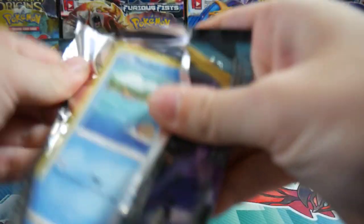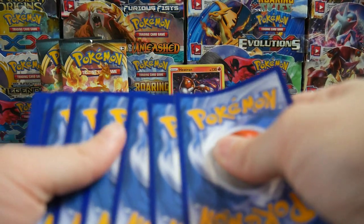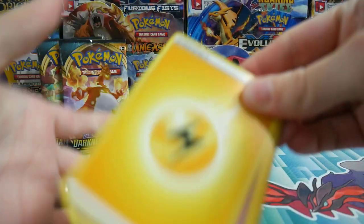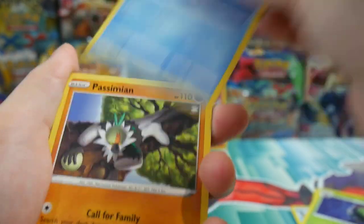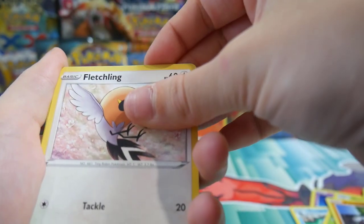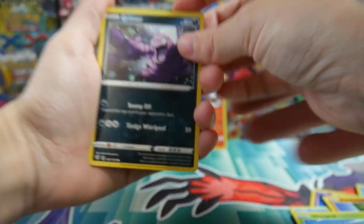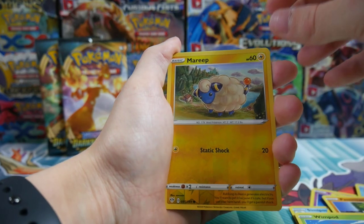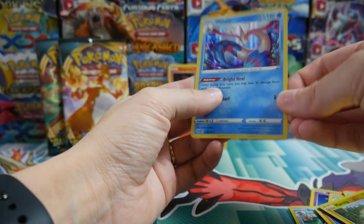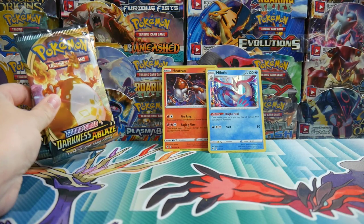There's a code card — I'm going to say Fairy energy. This is the first time we've opened up this box. That's one hollow out of the box so far. Dartrix. Our other box did really, really well surprisingly. Simeon, Fletchling, Grim, Mareep — ooh, another hollow foil! That's a pretty one, wow. Two out of two and I haven't gotten anything. I really need to step up my game.